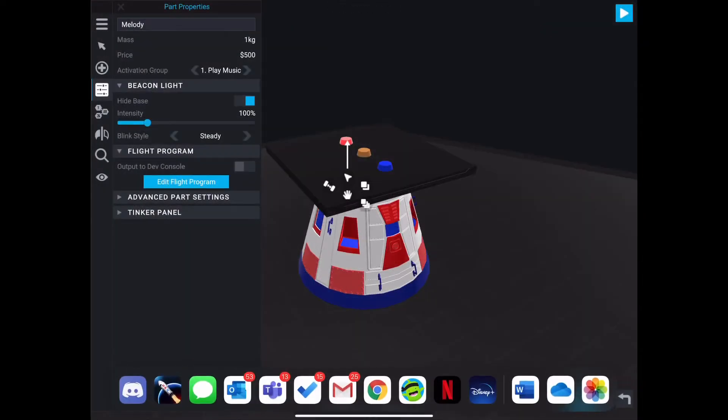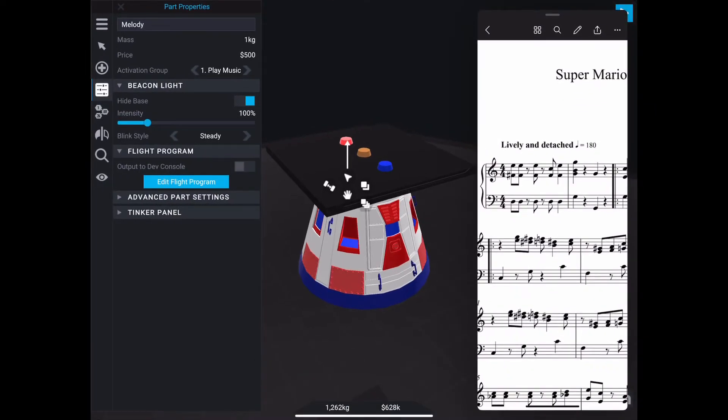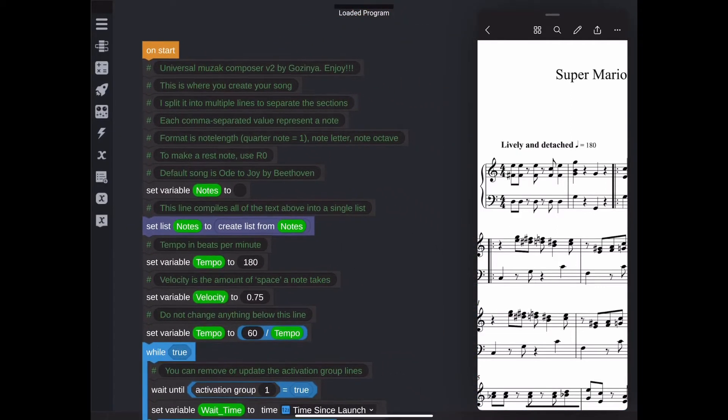It would be great if we had a library of songs and themes that can be loaded onto any craft. The first step toward programming this song is to break it down into parts — we'll code in the top line of music first. If you're not familiar with how to read music, I've linked to a quick tutorial that can get you up to speed.